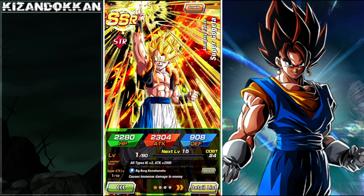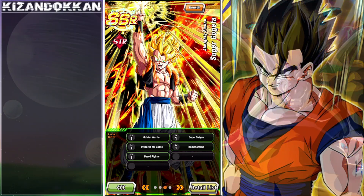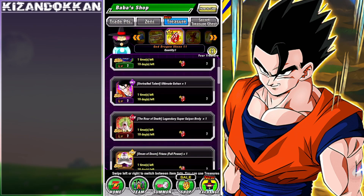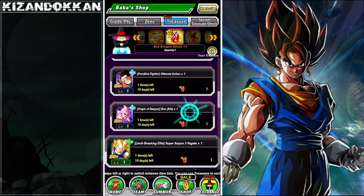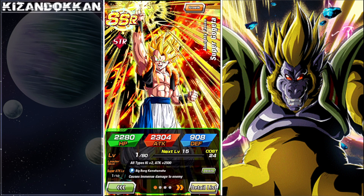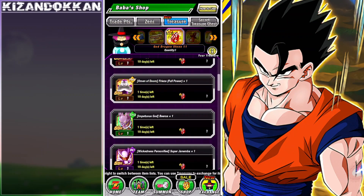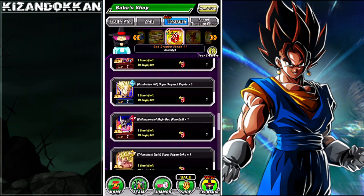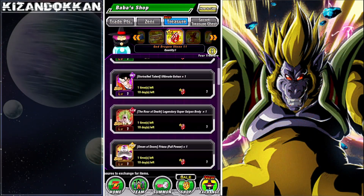Super Gogeta is ridiculous — an absolute powerhouse. He did just get replaced on JP with INT Gogeta getting his EZA, but if you don't have INT Gogeta, this is the next best thing. He's got a great leader skill; the EZA may be a bit difficult for some. If you have most of these units already, I'd recommend getting a first or second dupe on him — really nice. If you have everything rainbow, you'll obviously go for this. That's for the big whales out there.